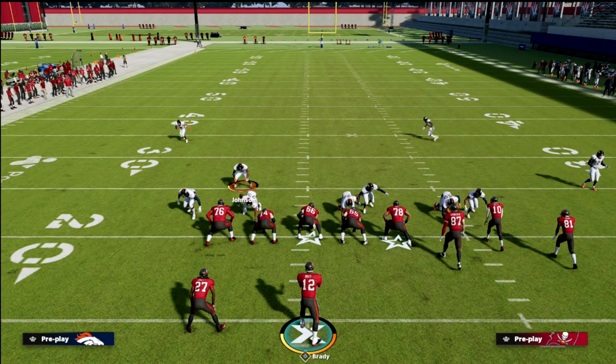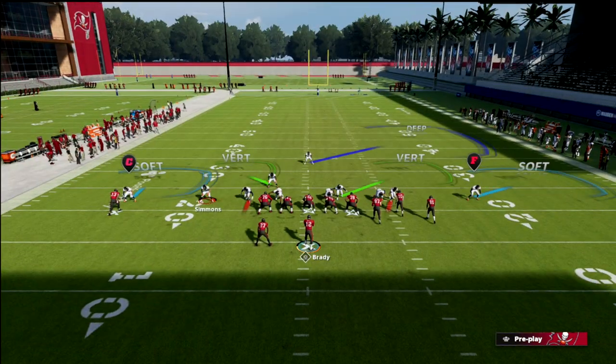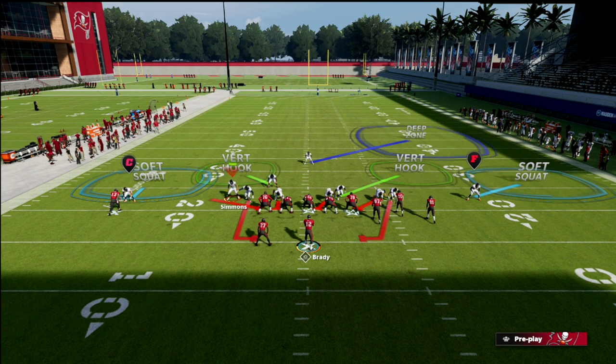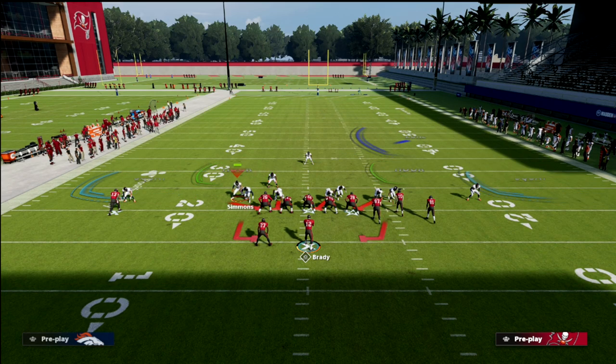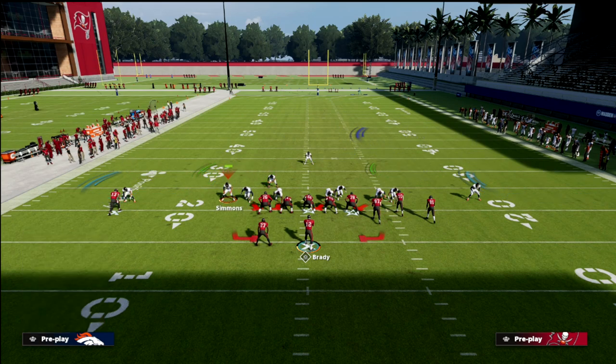The way we set this up: we go ahead and show blitz, blitz the safety that comes down, then QB contain, and then slide that safety in so that he is on the contain.